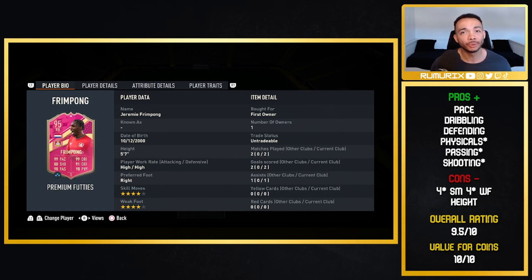Cons: four-star skill moves and weak foot is a little bit disappointing - giving five stars would help something. His height he can't help obviously, but it will impact him heading-wise, though he does have really good jumping and I noticed that. Overall: 9.5 out of 10 - a very solid right back. Value for coins: 10 out of 10. Really easy to complete with these upgrade packs as well at 78k. Can't go wrong really. If you try him out let me know what you think in the comments - make sure you watch a similar video linked below. That's been your boy Roomix, take care.